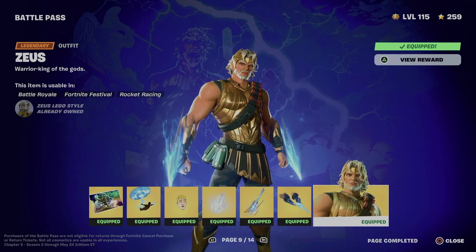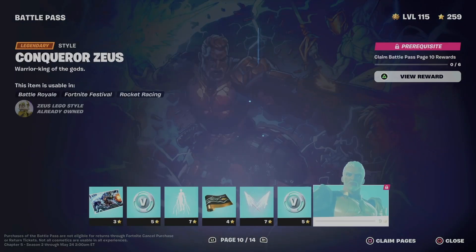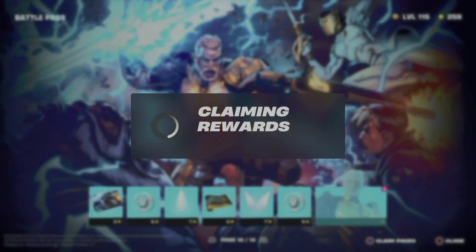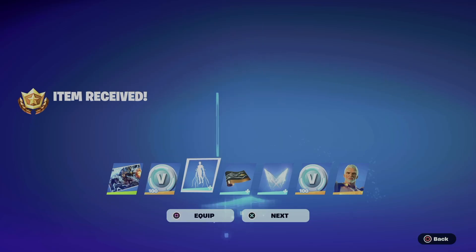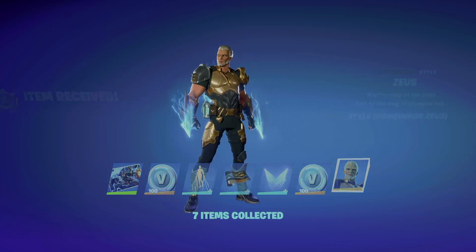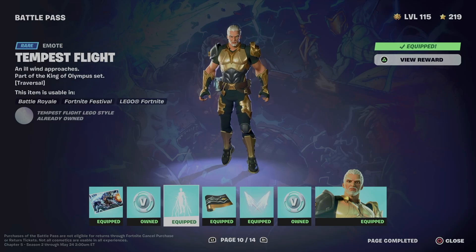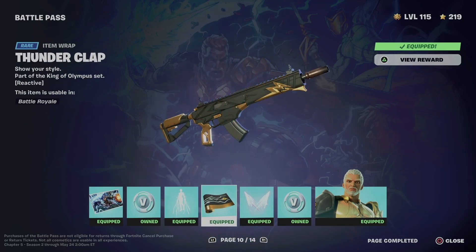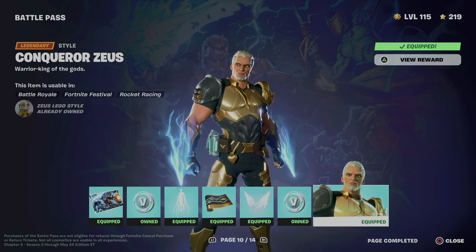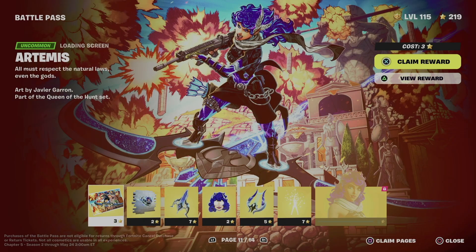Moving on to page ten — to unlock everything here, just claim pages the same way, hold X and we get everything. We equipped literally everything from it. We got a loading screen, some V-Bucks, an emote which is awesome, a wrap, a pickaxe, more V-Bucks, and a style for the skin itself.